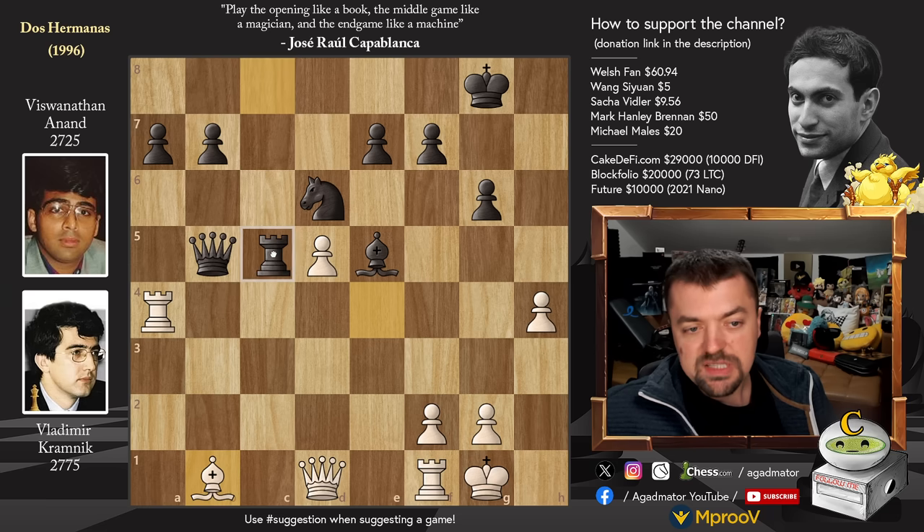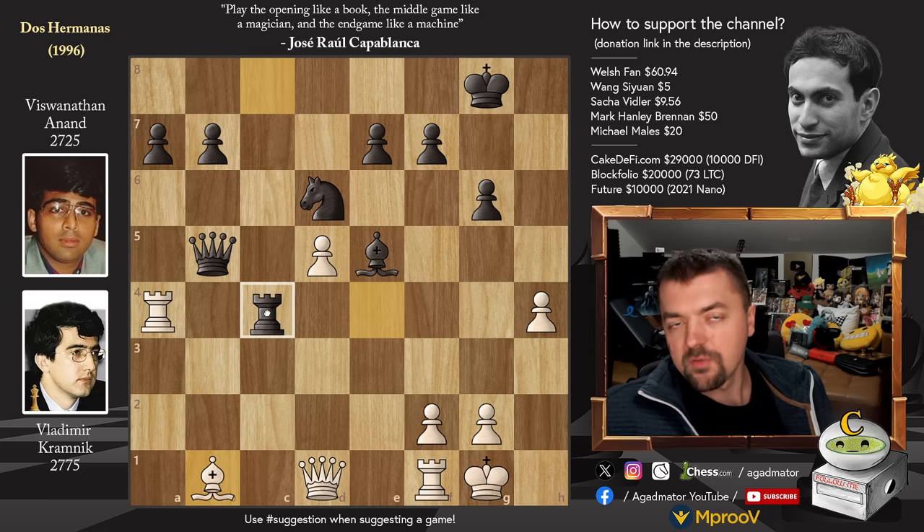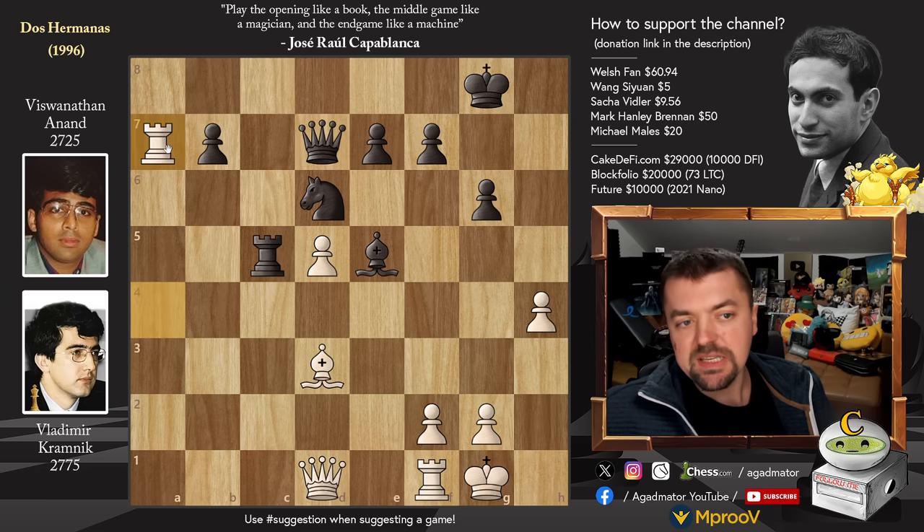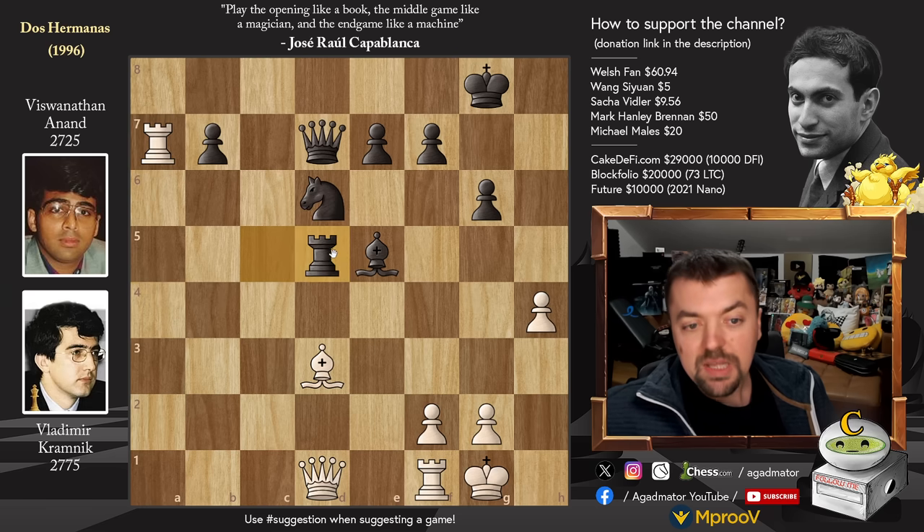Here we have Rook to C5, though stronger for Anand would have been Rook to C4 offering a Rook trade. He went for Rook to C5, going after the D5 Pawn. But now Bishop to D3 attacks the Queen, and once the Queen moves, just Rook captures on A7. So finally Vladimir does go after this Pawn. Rook captures on D5 is possible — there is no check to pick up the Rook due to the G6 push.